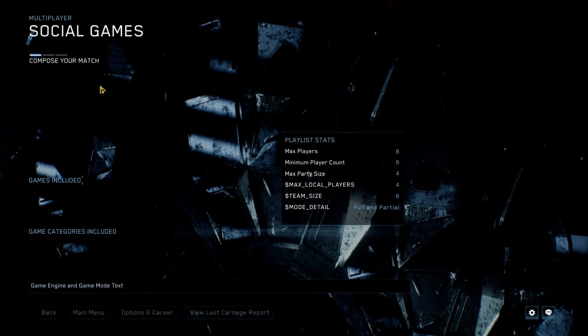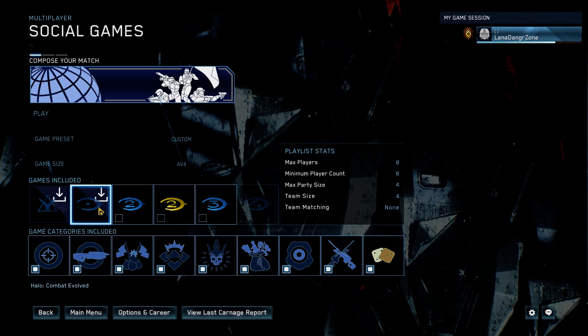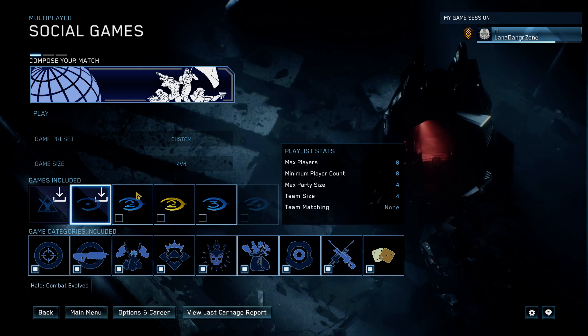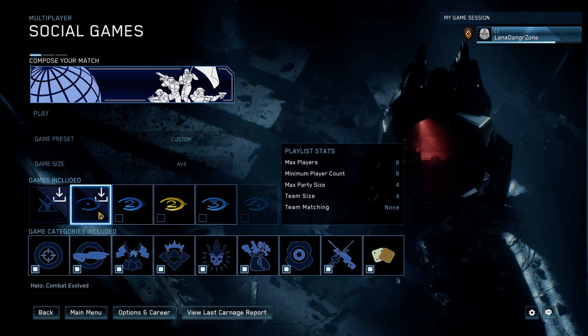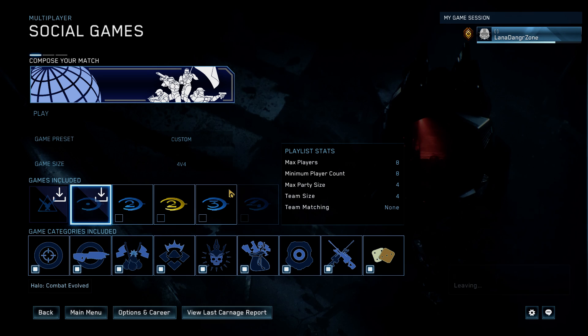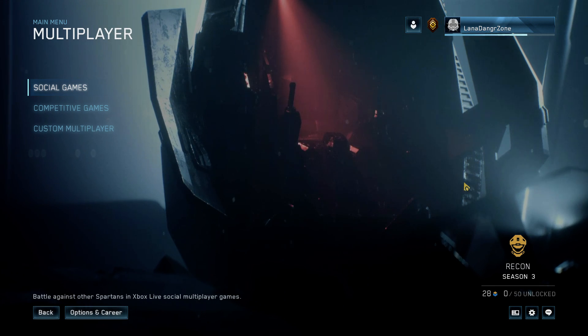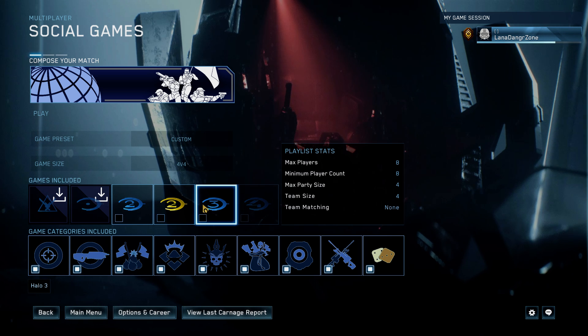So this is really stupid. Let's say you go over to play Halo and you notice that some of these are grayed out. This is the Halo download from the Xbox Game Pass for the PC — I click it and I click accept and then it says leaving but nothing happens. Go back over to it and it's not complete.